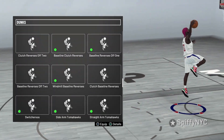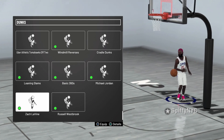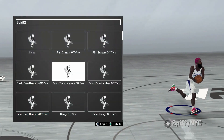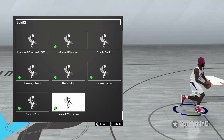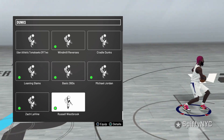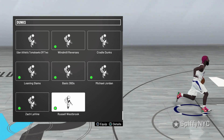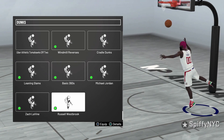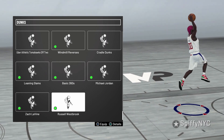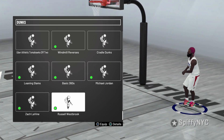Next we got Zach LaVine. Zach LaVine has one of the most unblockable dunks in NBA 2K — these dunks are amazing, they do not get blocked, and he will dunk on people too. Next we got Russell Westbrook. I only use Russell Westbrook on fast breaks because we all know Westbrook has the best fast break dunks in NBA history. You don't want to use his dunks too much in a half-court situation because he does have a backscratcher animation.